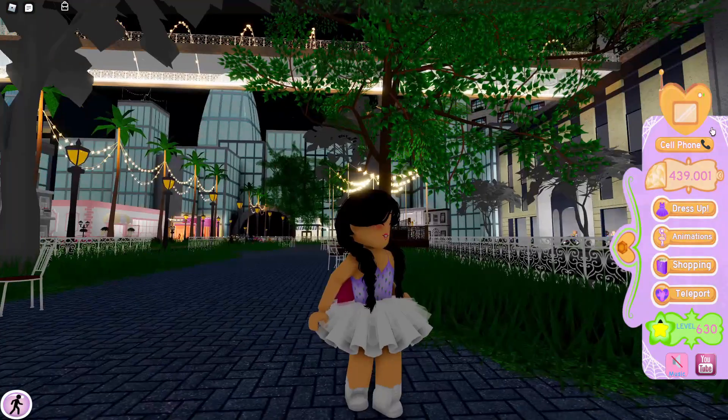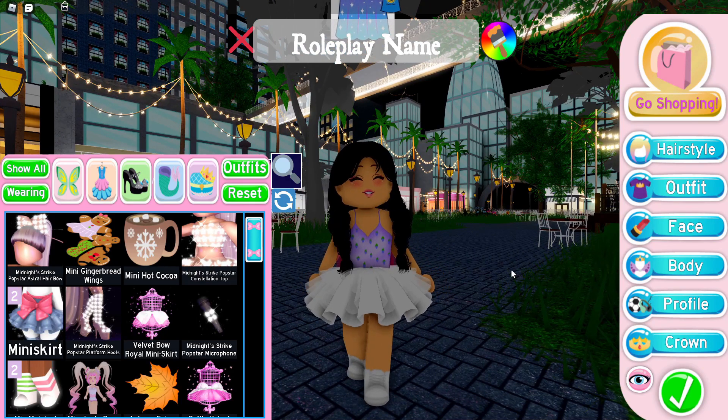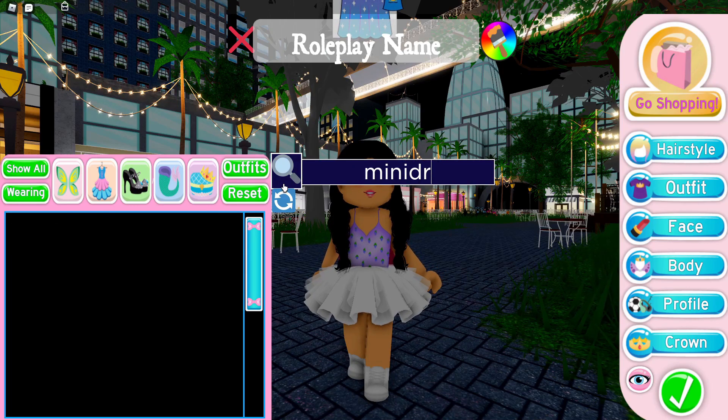I also want to point out this little side area in the UI — it's so cute. I love the coloring details and can't wait for it to come to the full Royal High game. Also, the mini skirt got a masculine version, but I haven't figured out how to switch to it yet.